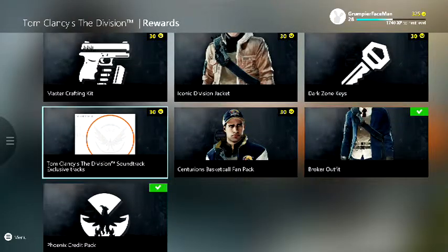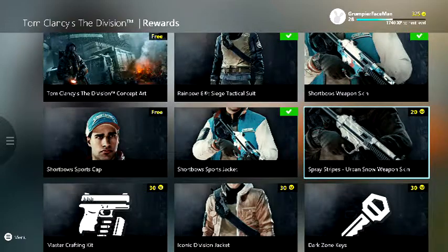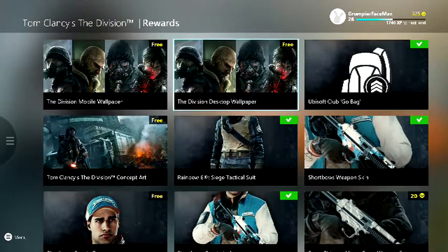As the Division Jack of the icon, when you get dark zone keys as well, you get some paints and the glow bag as I've said I think.